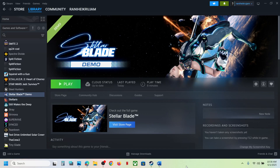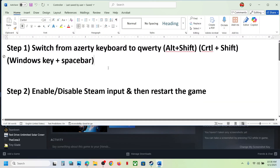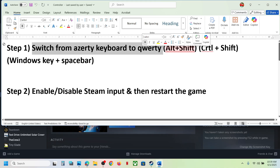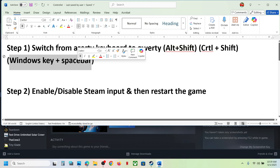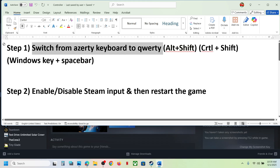Hello guys, welcome to my channel. Today in this video I'm going to show you how to fix when audio is not working with the game on your Windows computer. The first step is to switch from AZERTY keyboard layout to QWERTY keyboard layout. This has worked for many players, so it might work for you. You can press ALT plus Shift or Windows plus Spacebar to switch to QWERTY mode.